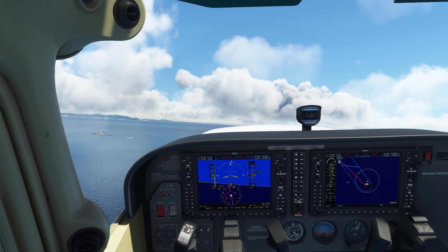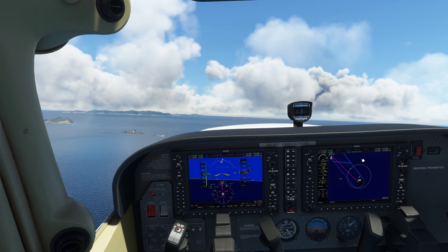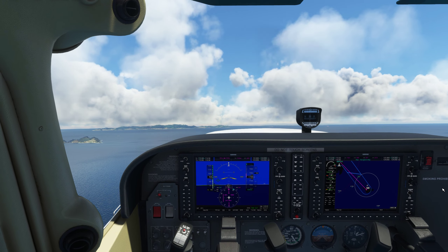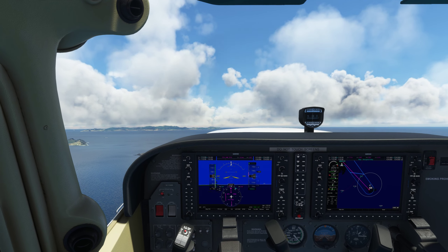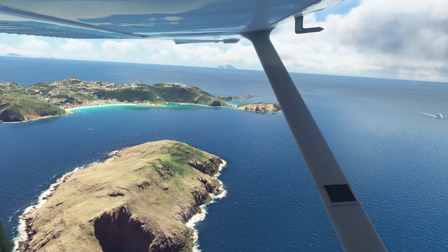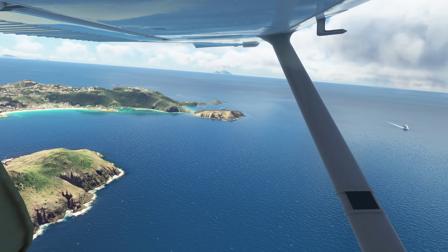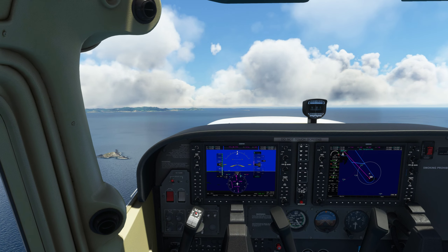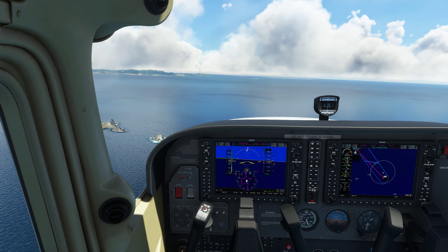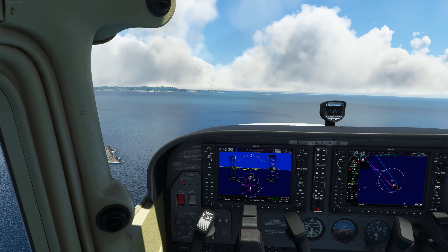Over here is what's called the VFR corridor between St. Bart's and Grand Case. We want to stick to the right side of it — rules of the road, normal stuff. Statia and Saba off in the distance. At 1500 feet we'll push the nose over and pull the power back. Coming back to 2400 RPM — because on a day like today, why would you be in a hurry? Seriously.